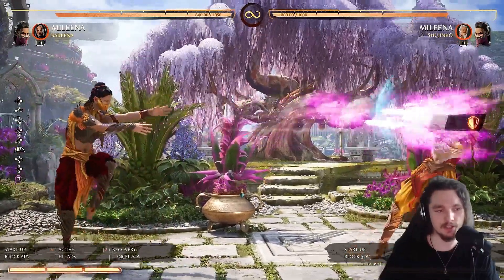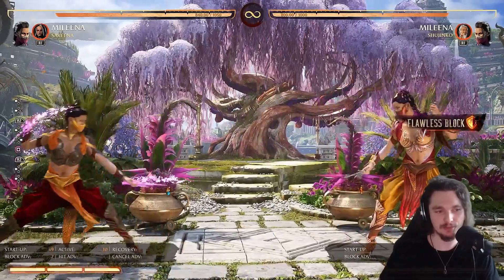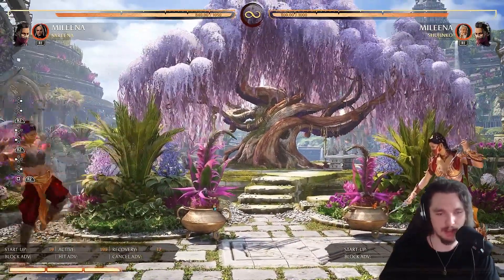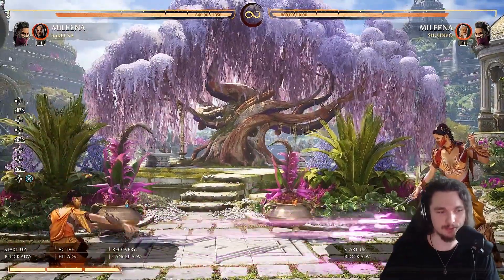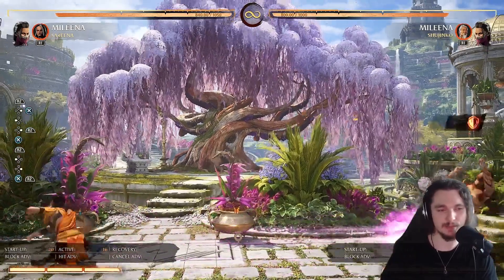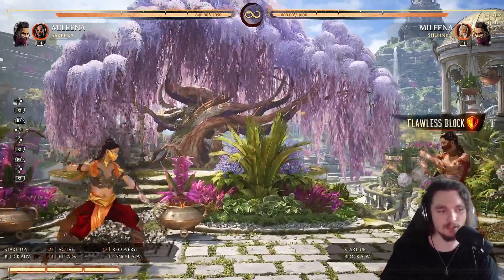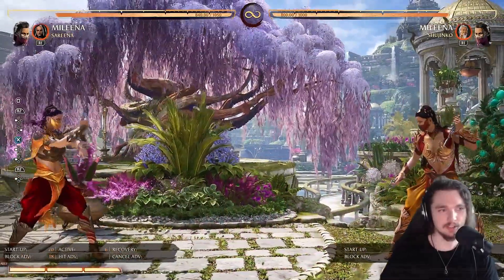Now let's get into her special moves. She has straight sai and low sai. The thing about this is it's not full screen — not even half screen, it has really low range. To make up for it you can amplify it, but amplifying it is super expensive — spending one meter for that is very costly. I would prefer to just use Sonya's kameo if you're full screen. You can dash up and do the sai.